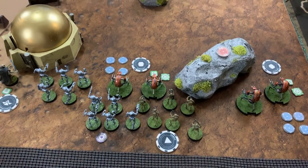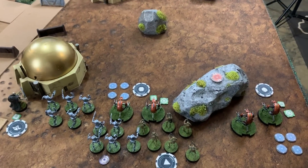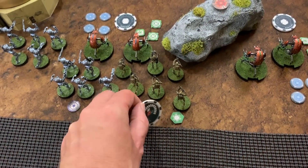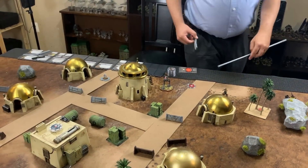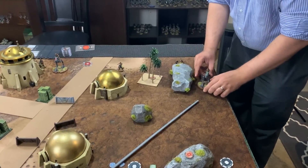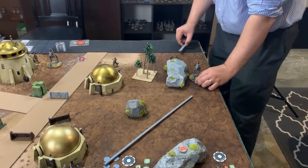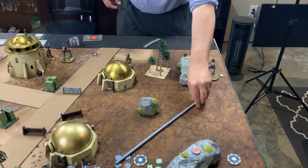Chris pulls an AT-RT and decides which one is likely to get hit first. He moves it carefully forward, choosing not to go the full distance to preserve heavy cover, then takes a dodge token. Michael then activates his B2s, moving them up slightly into position.